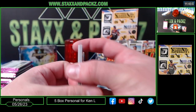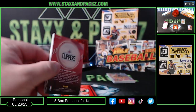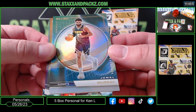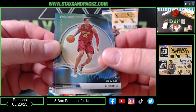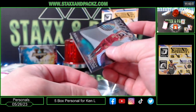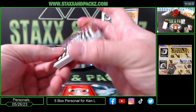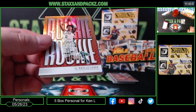Thicker than the regular base cards, on the 55-point top loaders though. Jarrett Allen Rock the Rim, Jamal Murray, Markelle Fultz for the Magic, Isaac Okoro, Darius Garland, and Kawhi Leonard. Bochamp rookie insert for the Bucks.